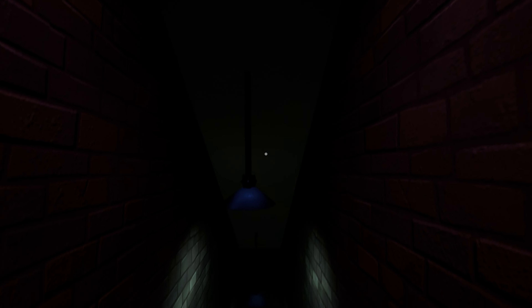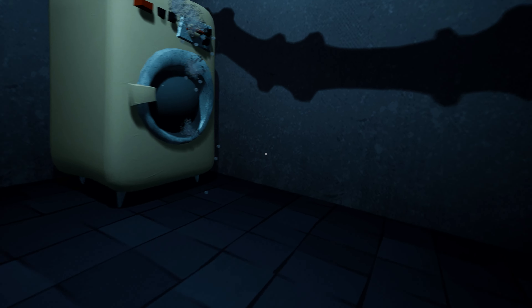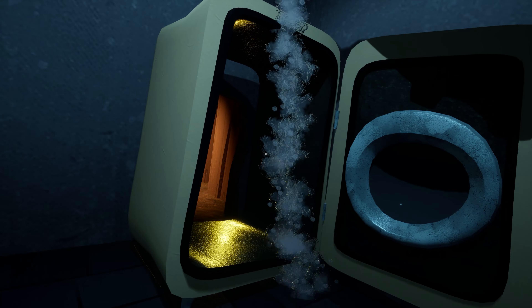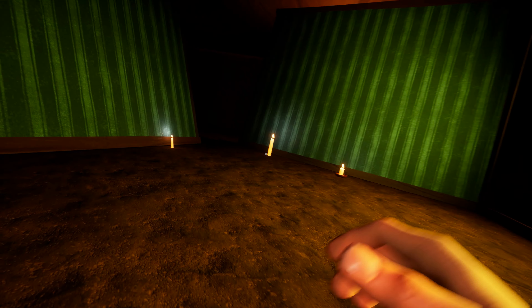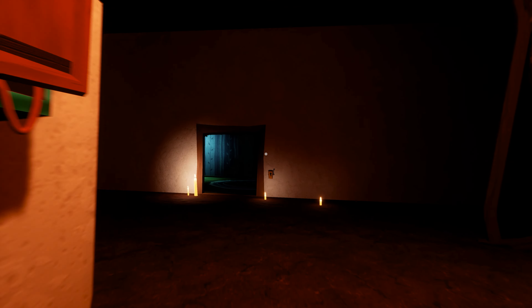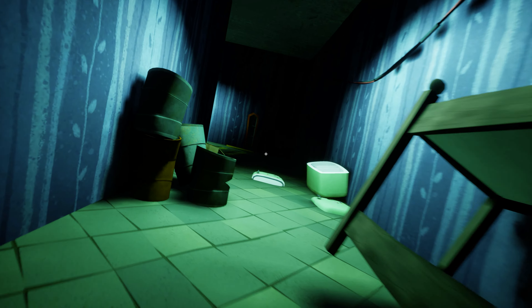Here we are inside the basement, and now I will show you how easily you can pass the basement area. You have to go down and you will see a refrigerator here — just open this refrigerator. Now enter the refrigerator by crouching and open this door. Once again you have to crouch, then move forward and turn to the right side. Here you will see a big open gate — just enter the gate and take a left.